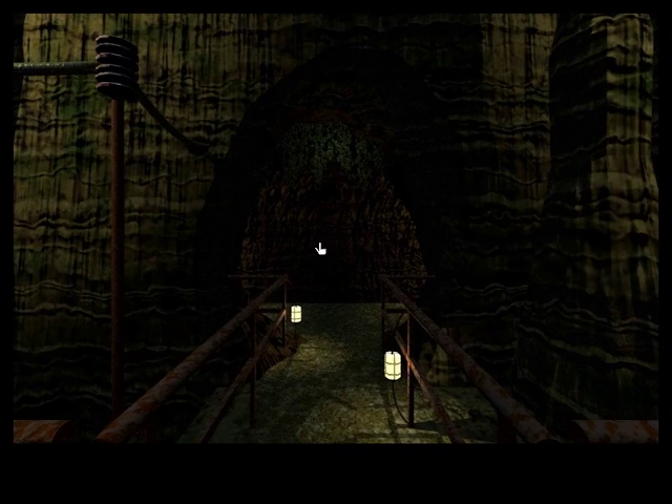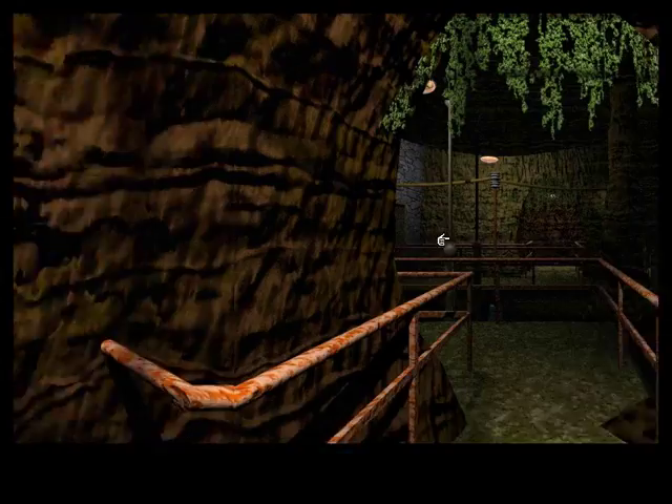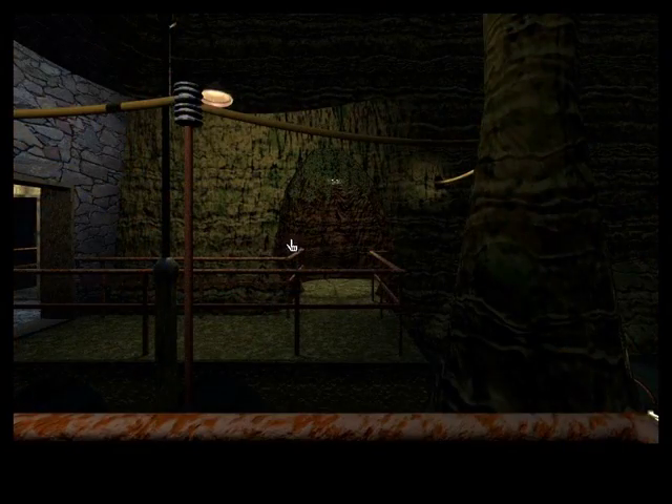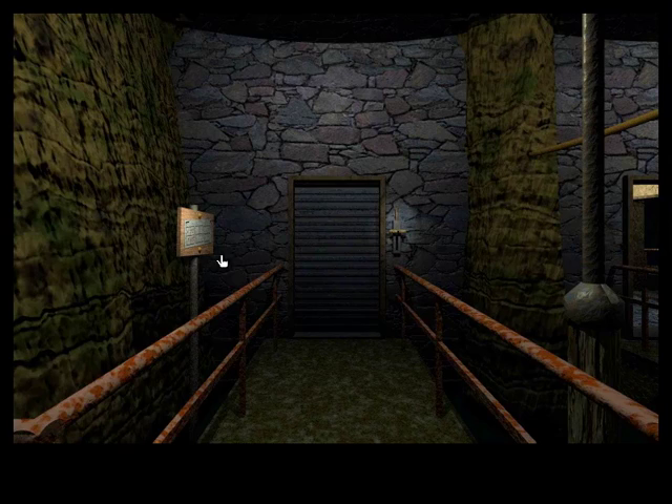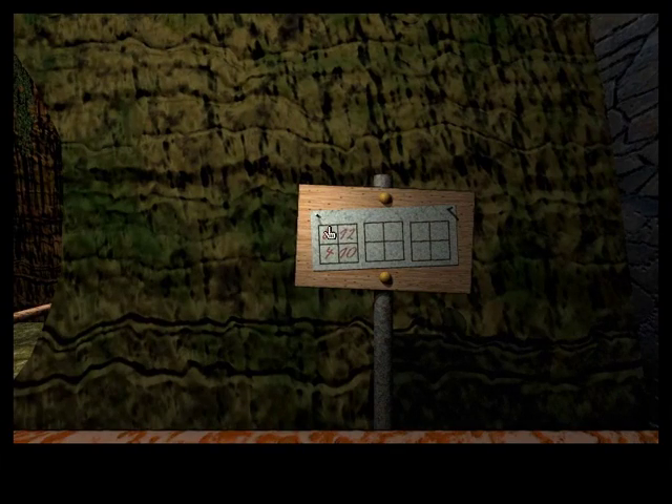Let's go down the path that we haven't been to yet, which seems to break off into two. I'll be systematic and go down the left side. Looks like there's another path here across the way, and another one of these posts with the three sets of 2x2 squares. This time we got the left square highlighted with the numbers 8, 12, 4, and 10.